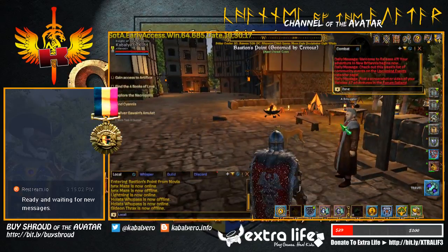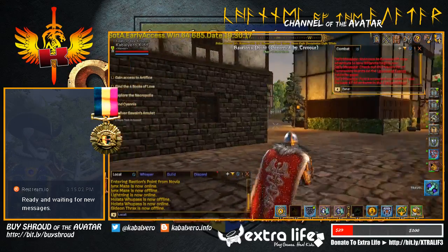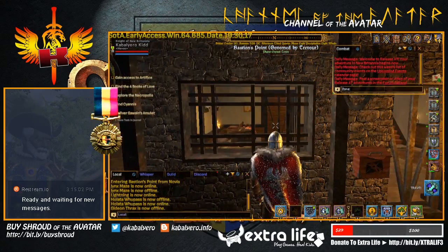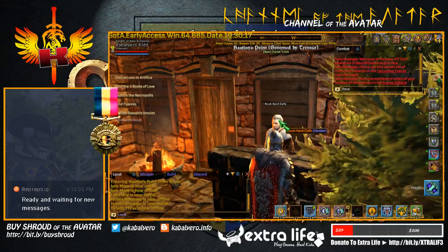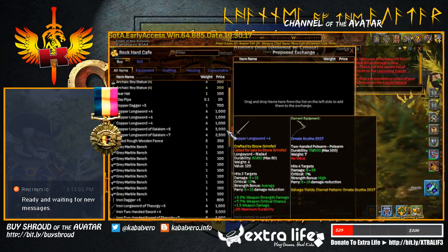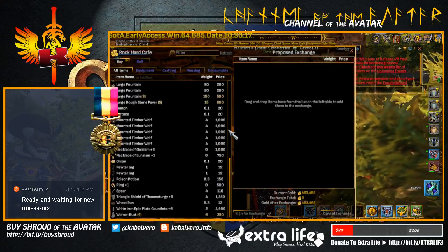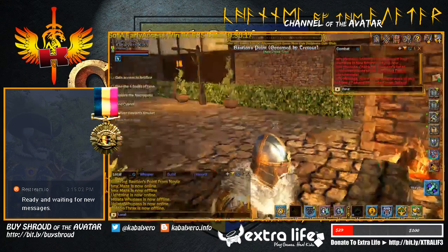Here we have a smuggler — let's see what the smuggler is selling. Nothing. He hasn't smuggled anything yet. I bought a lot of stuff here in Bastion's Point. Here we have Rock Hard Cafe — instead of Hard Rock Cafe, we have Rock Hard. We have arcade boy statue, longsword, some benches, fountains, mounted dibble warps, peter jug, wit bone, woman bus, and other items. That's Rock Hard Cafe.